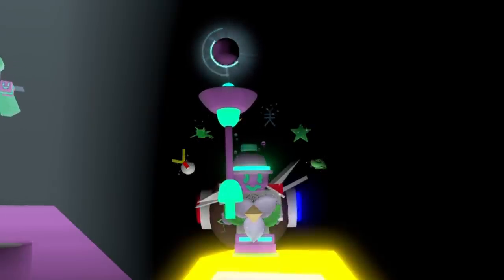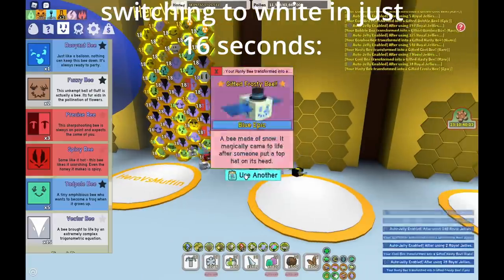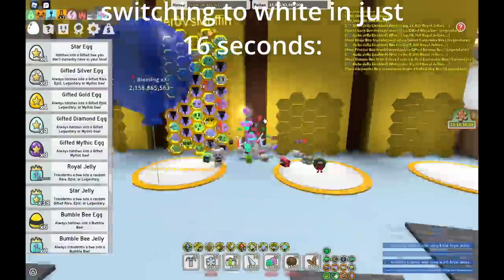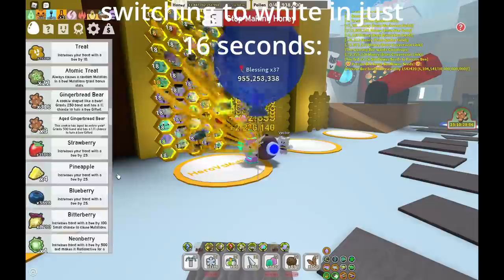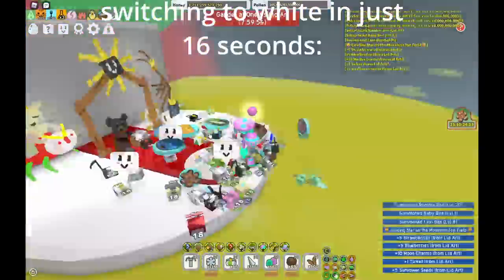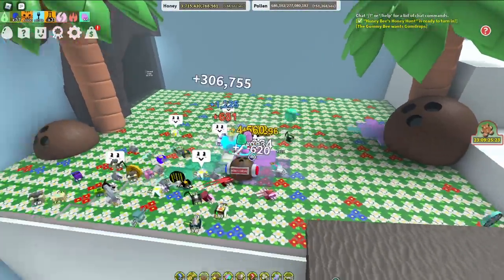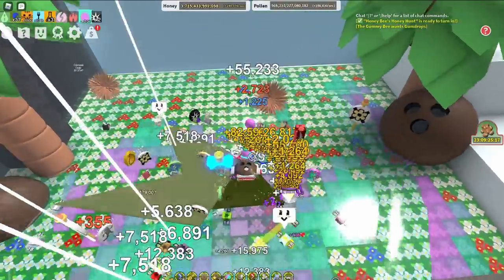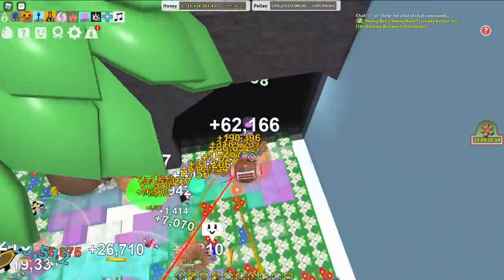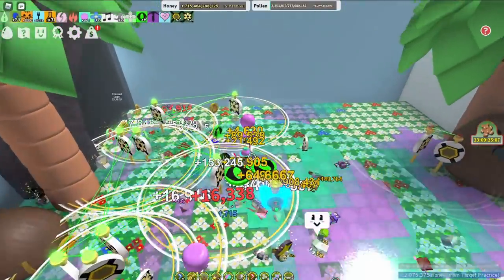Let's test it out. I'm also going to switch to a White Hive, because that seems like the obvious thing to do. Let's test this out in the coconut field. Basically, the Gummy Baller collects the goo from the field — it takes it off the field, which is kind of sad, but yeah. It takes it off the field and it charges up the Gummy Ball.